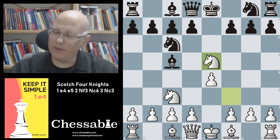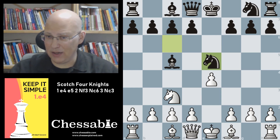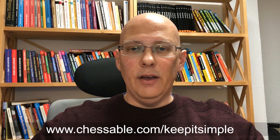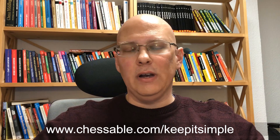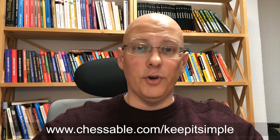After Nxe5, the relatively better choice for black is simply to take with Nxe5. I hope you enjoyed this preview of the Keep It Simple e4 repertoire. You can get the full course on Chessable.com, which features the move trainer that makes it easy and simple to learn and remember all the lines. All lines are chosen with one thing in mind: keep it simple for you and make it difficult for your opponent.